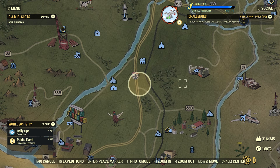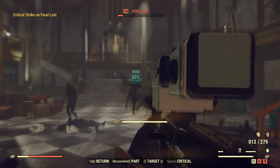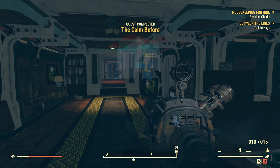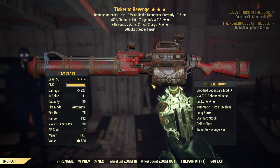I might be making new quest guides on this channel, so be sure you guys are subscribed. The first Unlikely Invitation quest will lead you to the Into Lands Unknown quest, which requires you to visit Dark Hello Manor located in the middle of the map — you can refer to this map right here, and we're providing the link in the description below. After that you have to complete the Calm Before quest, followed by the Between the Lines quest, and finally the Seeking Shelter quest, which you need to complete in order to unlock the Ticket to Revenge Railway Rifle.